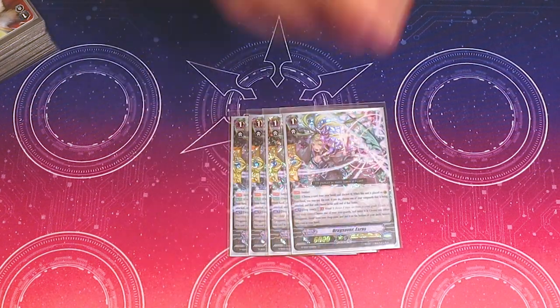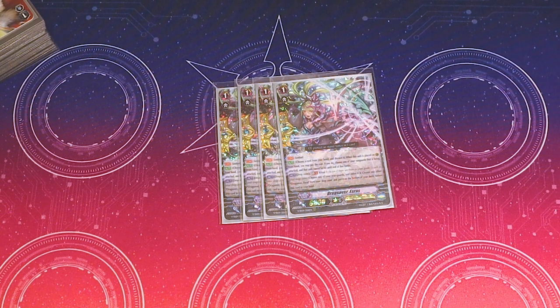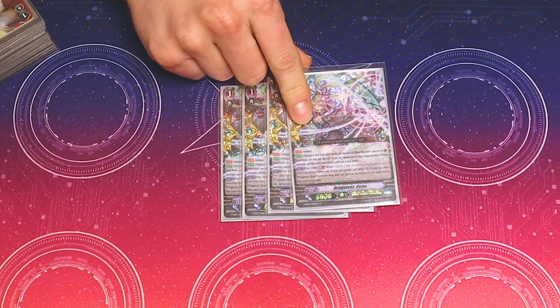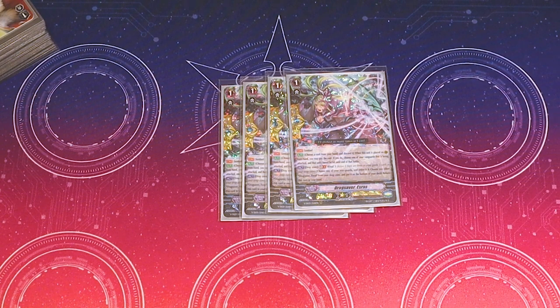And then finally for our last grade 1, we run four PGs: Drag Saver Ezrus. This is one of the last decks that runs grade 1 PGs because it's so good. Its skill is obviously the regular PG effect. But its other skill is in the drop zone, GB1 and Ritual 3: retire one of your rearguards, send another copy of Ezrus to the bottom of your deck, return this card to your hand. So it's a recyclable PG that trades out a PG into your deck and also returns a grade 1 back there for Ritual.